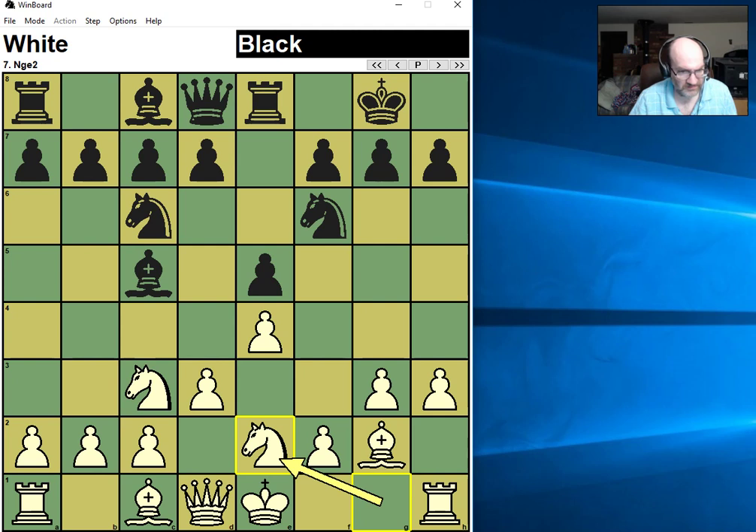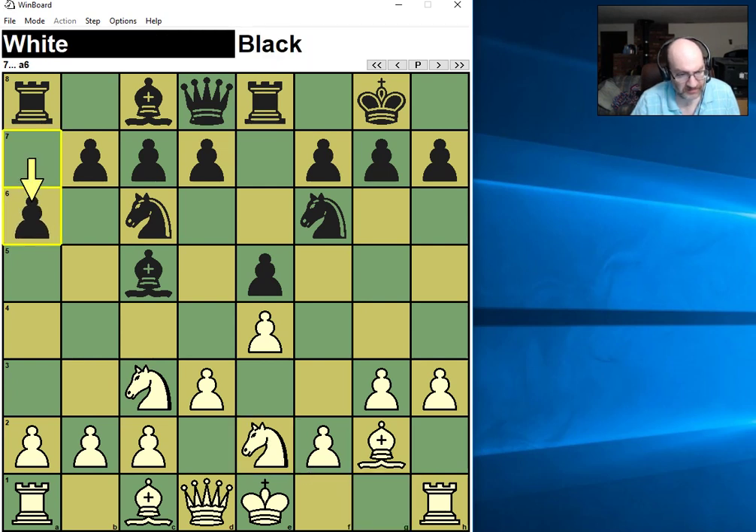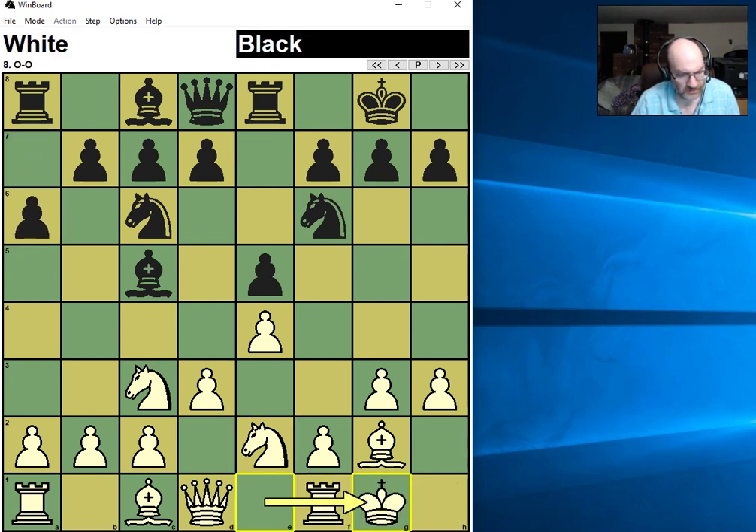So if I go to e2, it covers g3 — because if I castle, the knight h5 hits the pawn as a pin. So by being on e2 it covers d3, and that also means if my king gets out of the pin I can play f4 and the knight covers on g3. This move is to protect his bishop.